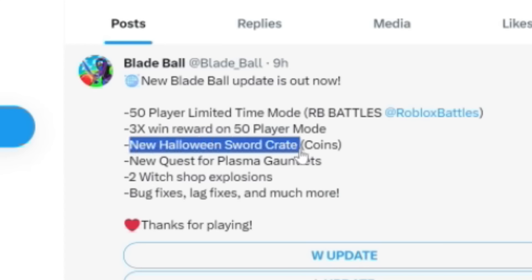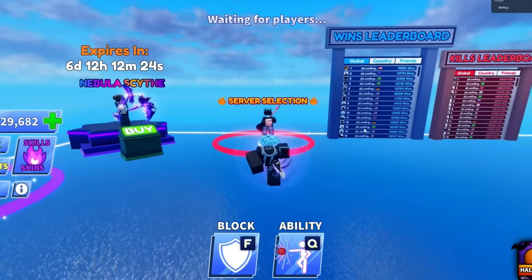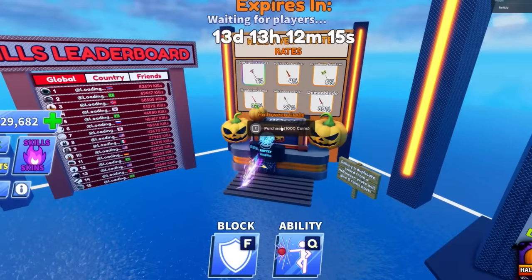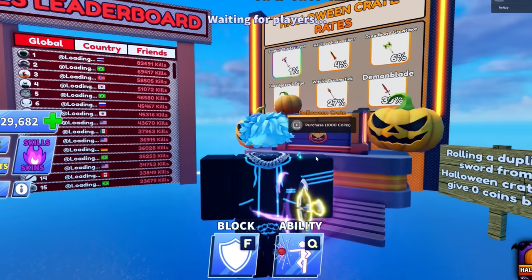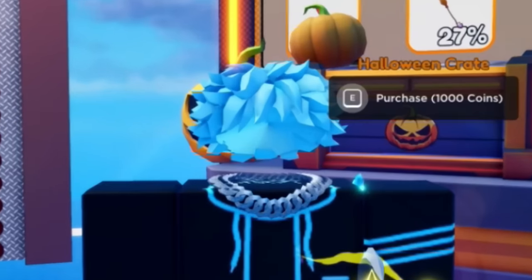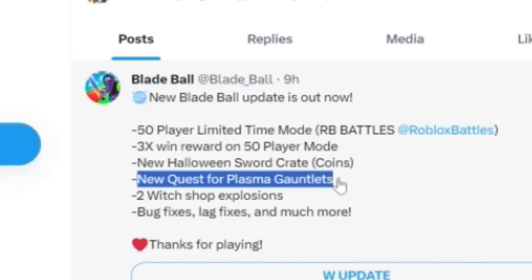What's next? New Halloween sword crate — you can purchase this with a thousand coins. W so far, my bank balance is happy right now. I don't need to spend anything so far. What's new? New quest for plasma gauntlets.